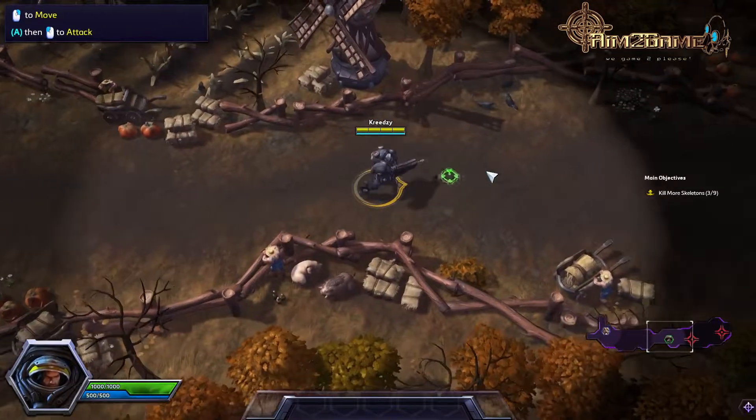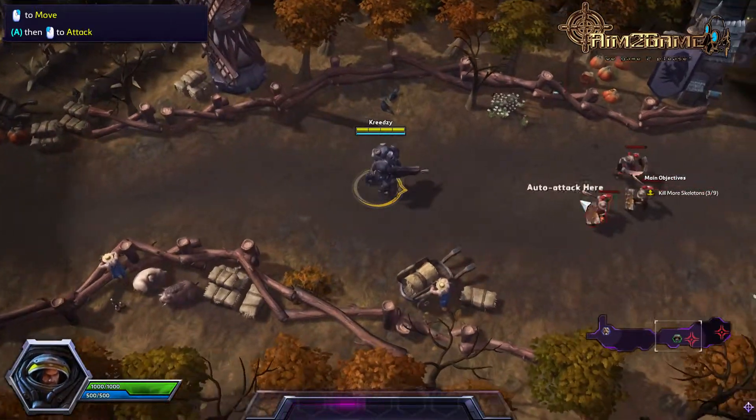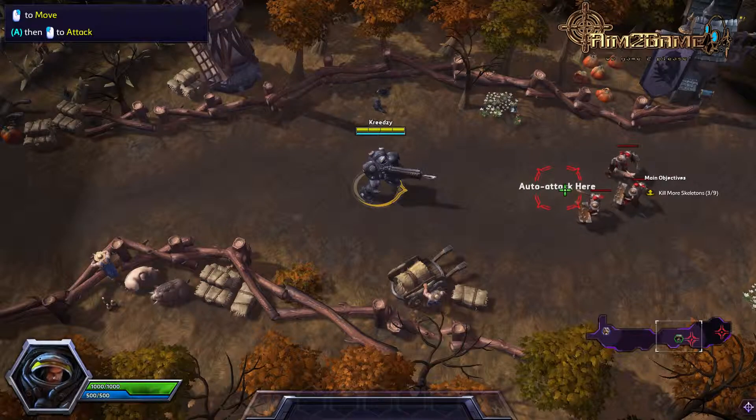I thought I'd do this video just to show anyone that's not played a MOBA before how the game works. You can press the A key and left click the ground to move towards a location and attack enemies you encounter along the way.